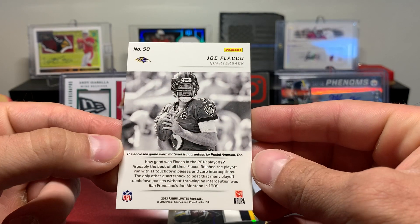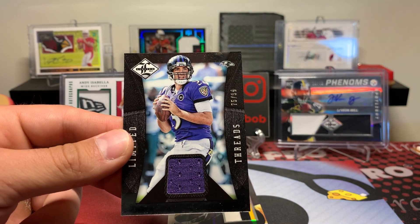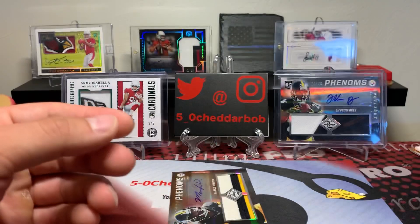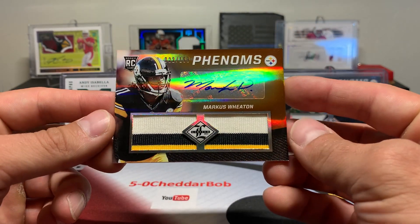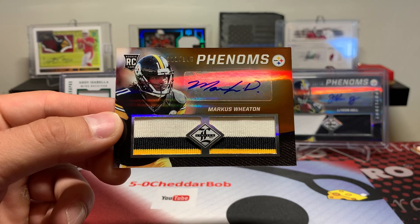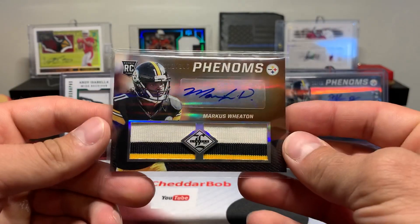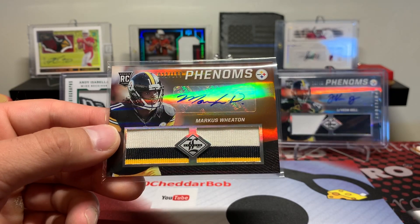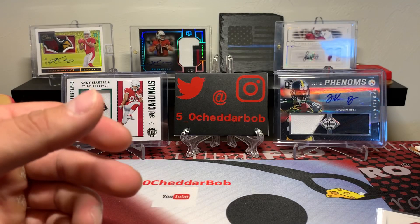Joe Flacco to 99. So we did get the two patch cards — that's game worn as well. A lot of this stuff is game worn, I remember that from last time. Nice Flacco game worn. And our hunt is going to continue because we got a Marcus Wheaton to 199. That's a crazy looking patch though — three color patch.